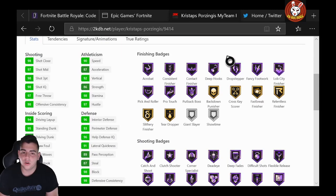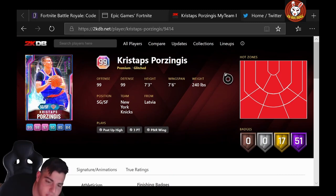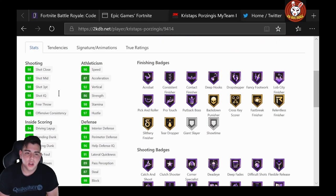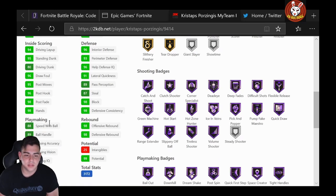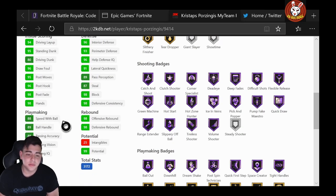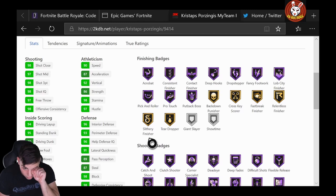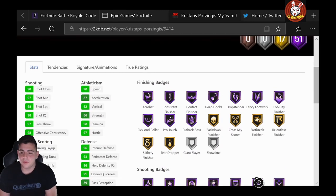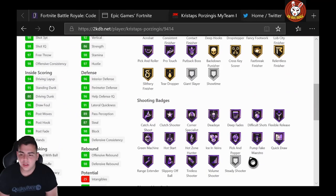Next up, Christoph — shooting guard slash small forward — Porzingis. I've had the power forward center Porzingis and everyone says he's good. YBC said he's goat tier on the list. In my opinion he sells games. As a shooting guard slash small forward, he has a very good three-point shot at 98, 97 mid-range, 80 driving dunk, 95 standing dunk, 96 hook, 96 fade, 88 speed with ball, 90 speed. He is 7'2, so 96 interior defense, 93 perimeter, 87 steal, 98 block. Hall of fame range, hall of fame quick draw, every single shooting badge, insane defensive badges — 51 hall of fames.